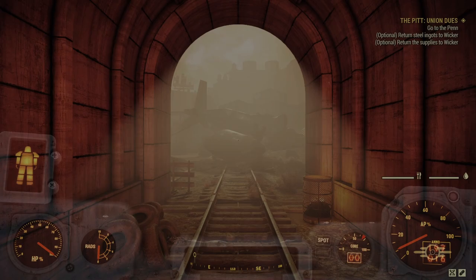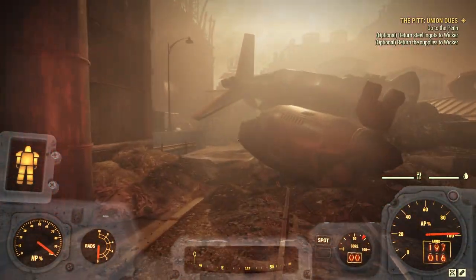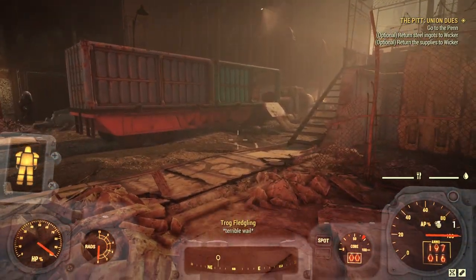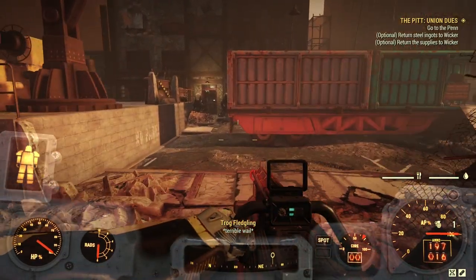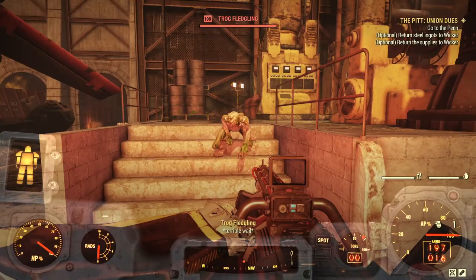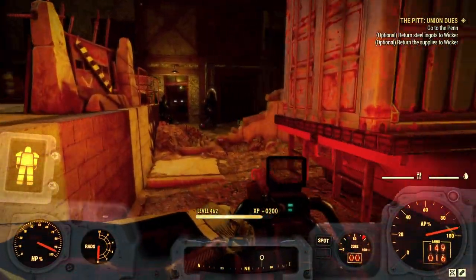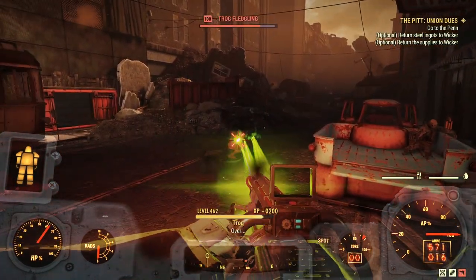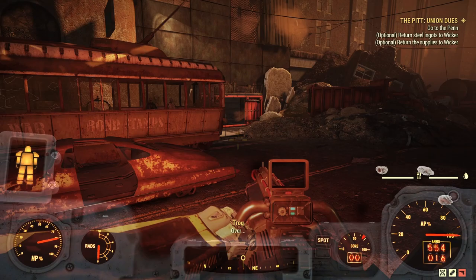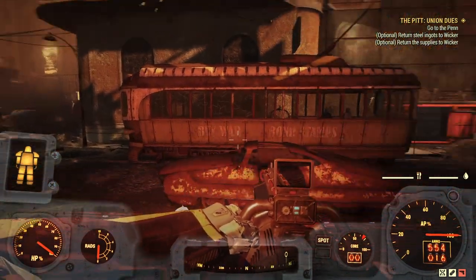Back outside. Now we need to make our way back to the pen and meet up with Wicca and with Hex again. But we've got trogs outside now, so watch your back. With those out of the way, there's a key piece of information here that you need to know — we're about to run into the pen, which is under attack from trogs.